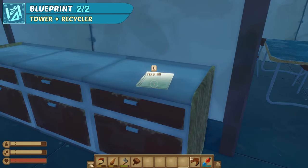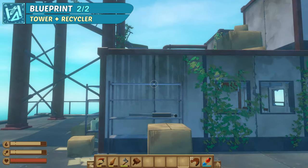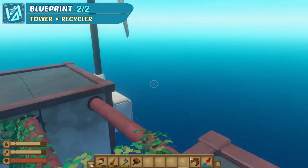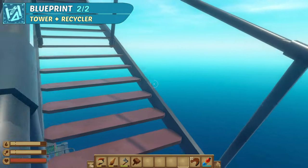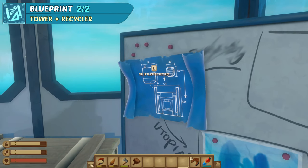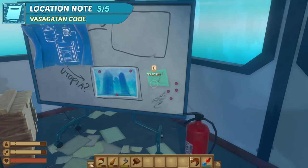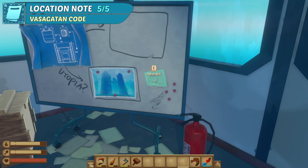Next up, another blueprint followed by the final note. We are going to the very top of the tower. Jump on top of the roof of D1, jump up further, then once again across to the broken staircase. Once up and inside the radio station, there's a blueprint hanging on the whiteboard — this one is for the recycler. The final note is also on the whiteboard, which gives you the code to the next story island. Having followed our guide, you should now also have unlocked the achievement Radio Tower Historian, which requires you to find all notes.